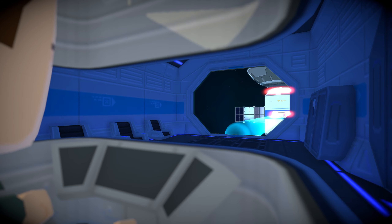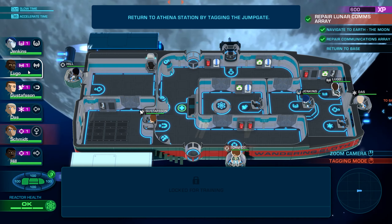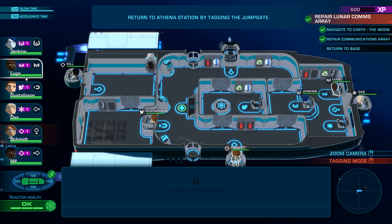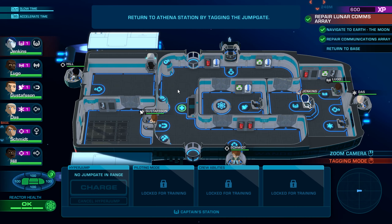I really dig the art style. I think it was Lower Decks that just came out — that has kind of a similar cartoony version of Star Trek. Return to Athena Station by tagging the jump gate. It's locked for training. What I'm thinking is pretty cool about this is that when I actually play a real campaign, I can name the crewmates after patrons and members.